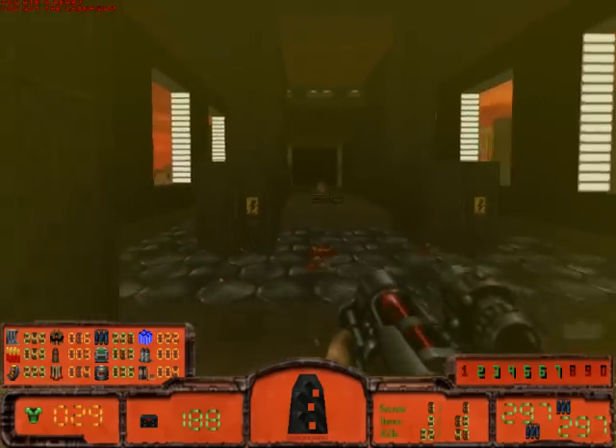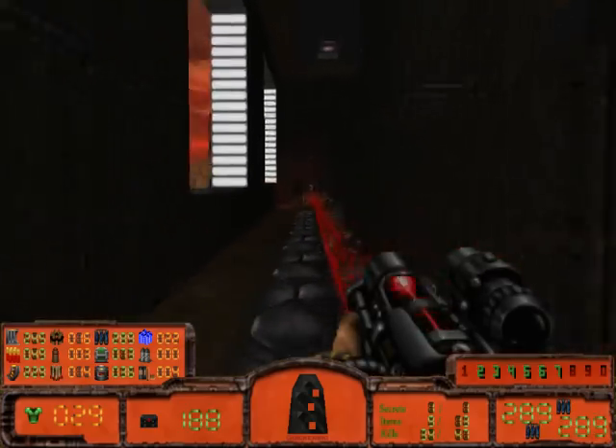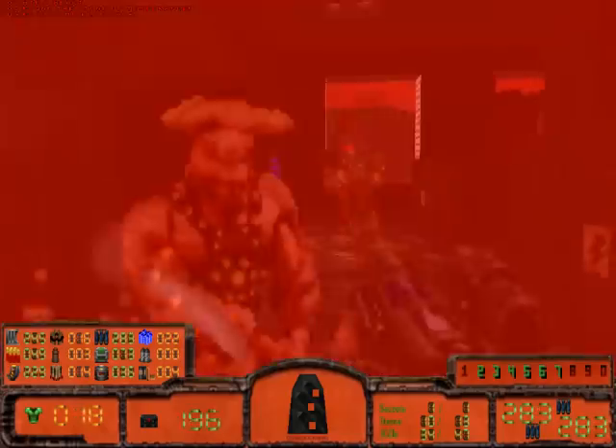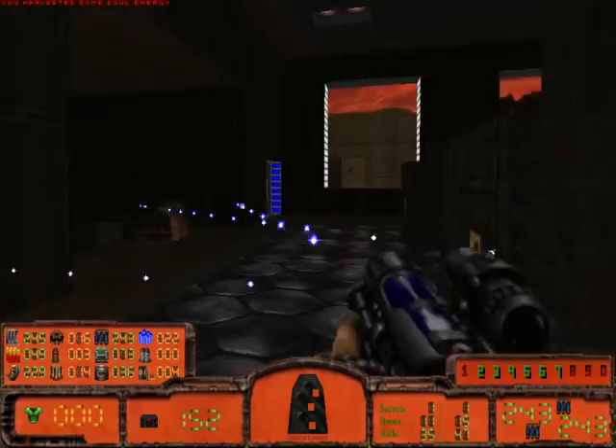Cerebral game. We have a plasma weapon now - let's use it. Make shots, not too many at a time. It fires at a metered rate so don't roll damage but don't let enemies get too close.